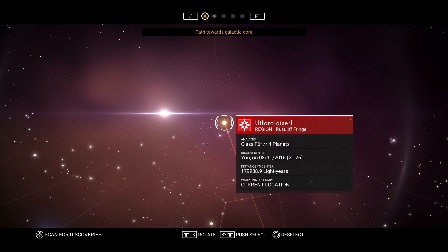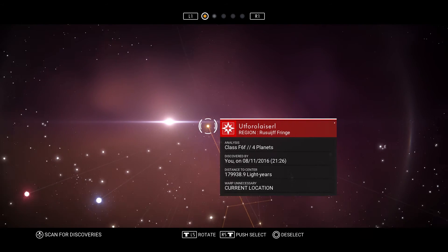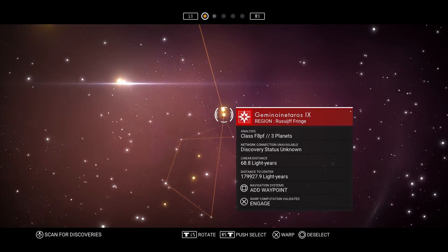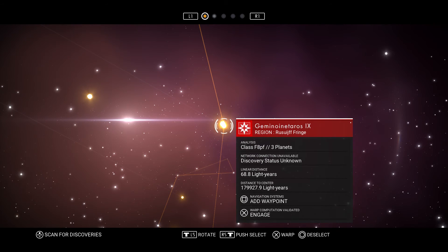So we're back on the galactic map and we are on our path towards the galactic core. So let's just continue on that path by going down the orange line, and that's going to take us to Jimino Ineteros 9. So that's where we're going - let's do it, let's warp.